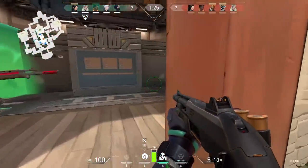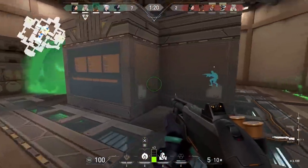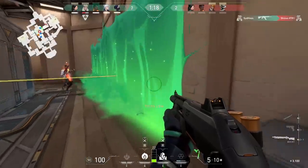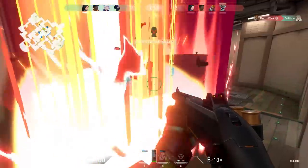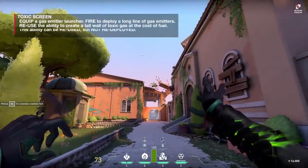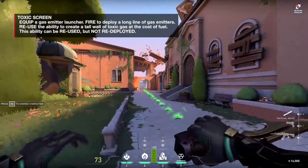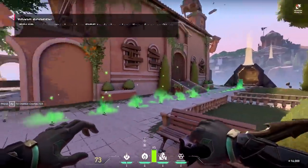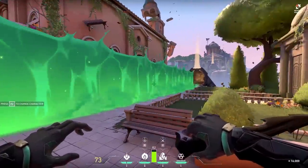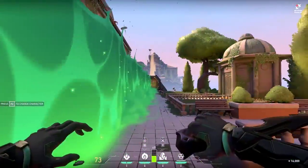This poison cloud will cause decay damage to allies and enemies, taking them all the way down to one HP, but when they leave it they regain their health. It doesn't affect Viper because she has breathing apparatus. Viper has a unique resource called fuel — when you deploy both the smoke grenade and the wall simultaneously, you use double fuel, creating a mini-game of resource management.